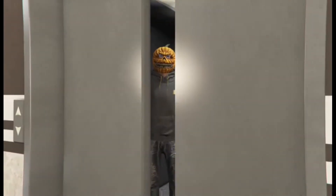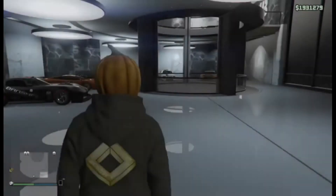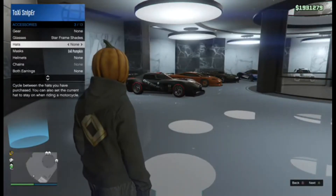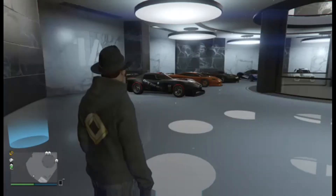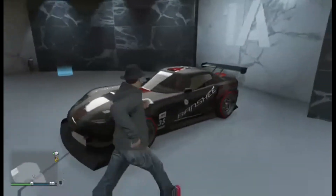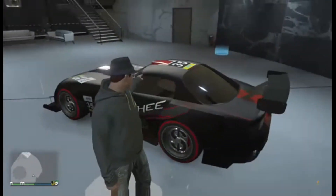When you get into your garage, here's what you want to do — pick the hat that you want on your mask. I am going to do the black fedora, which is the black suit fedora. Now here's the trick, and it's actually pretty easy.